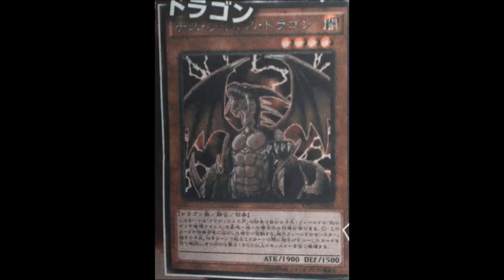A lot of people are thinking 'throw Fang of Critias in my deck and now it's an engine with these powerful cards,' but it seems really inconsistent to me. Mirror Force Dragon is more consistent — Mirror Force is at three, Fang of Critias is at three — and while neither is searchable, if you have Mirror Force with no Fang of Critias, Mirror Force is still a good card on its own. But if you have Fang of Critias with no Mirror Force or no Crush Card, it's a dead draw.